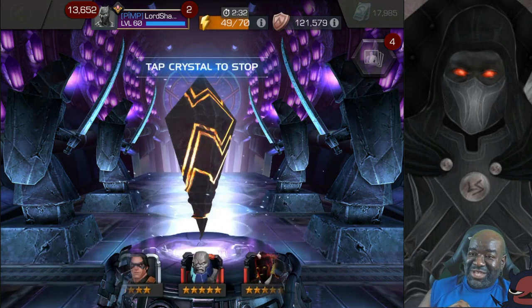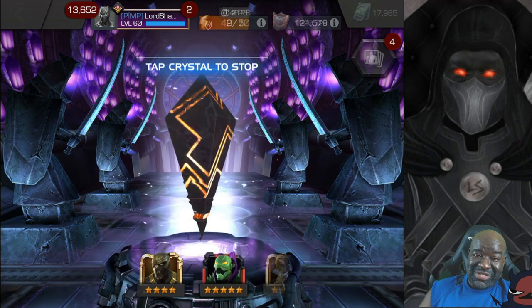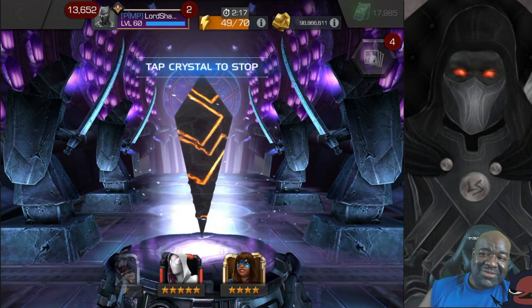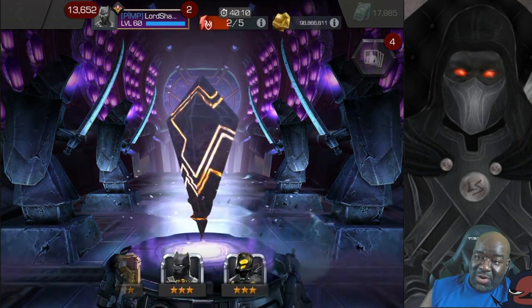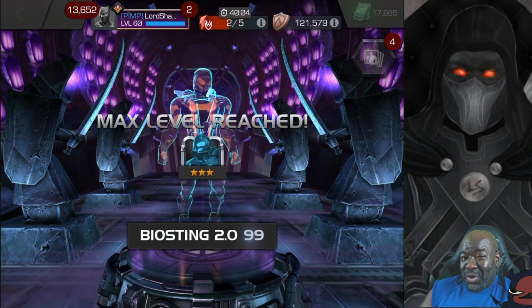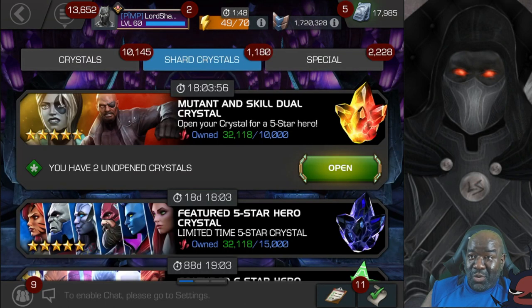Let's see what we got. Let it spin for a little bit, warm this thing up so when we open up those Mutant and Skill Crystals it'll be ready — primed, pumped. I saw a lot of five-stars over there waving at me. They like to tease, don't they? Five-star, both times, peeking at us off to the right. But that's alright — every time I get a four-star it's five-star shards. Don't mind if I do.